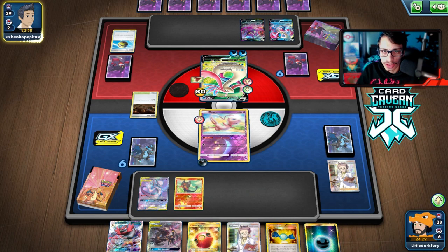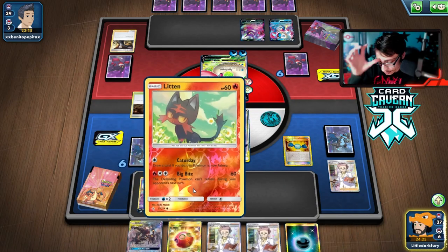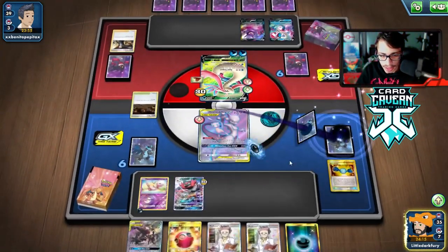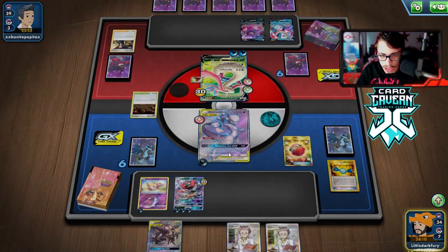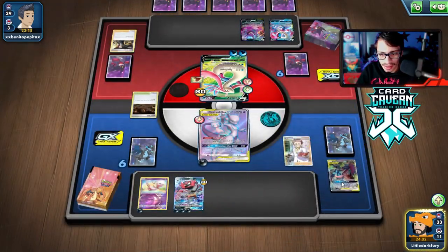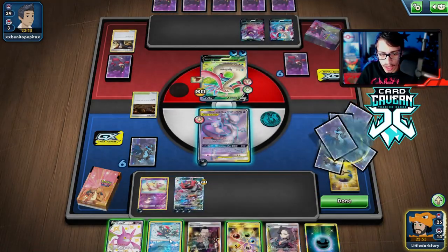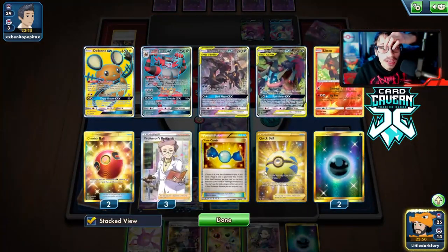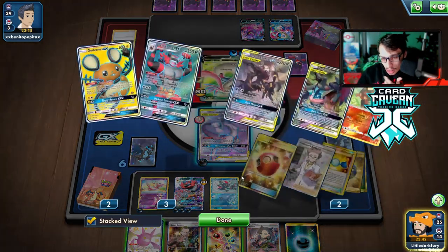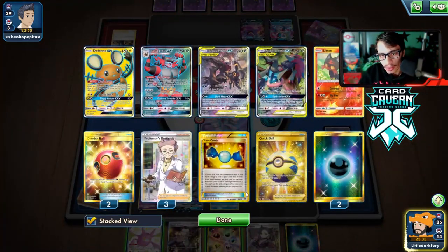They Boss my Mewtwo - that's annoying. We go Rare Candy into Incineroar. Three energy, still no Weavile. We Cherish Ball - we can use Dark Moon on them but I don't think it makes a huge difference. We can do Dark Moon next turn. We can Quick Ball away the Litten or Sneasel. They could have another Boss and hit my Incineroar. Maybe I do want to save Dark Moon for next turn and just knock them out with Greninja Zoroark.